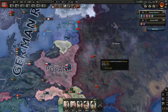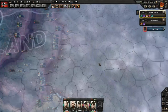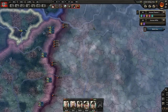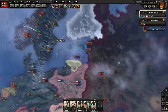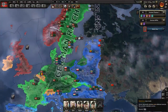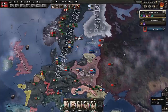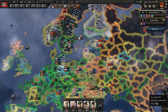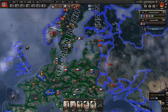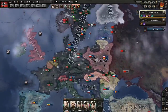I want more map modes — the terrain map mode in Hearts of Iron 3 was so important and now I barely see terrain differences. We've got faction, diplomacy, resistance, resource, states — I'm not even sure why state map mode needs to be a thing. Supply area too. I'm used to having so many map modes, I want more.